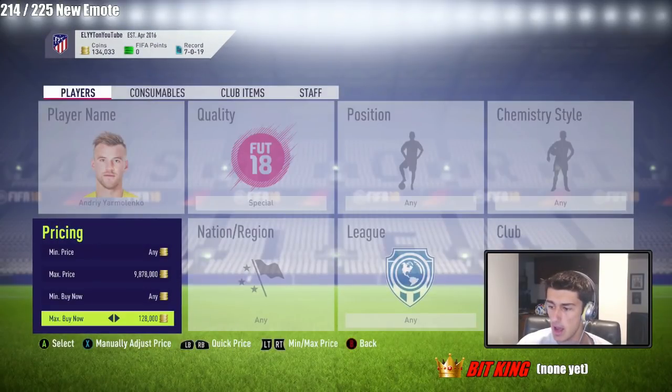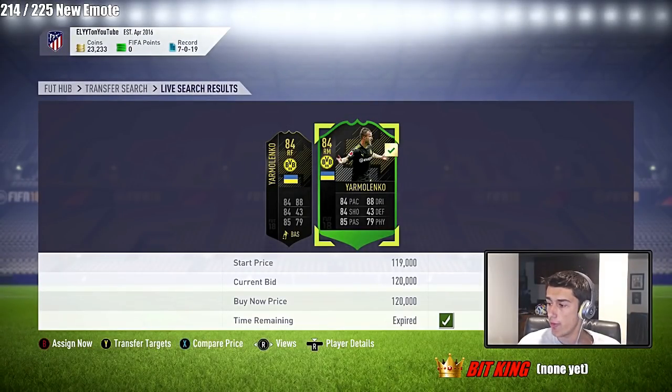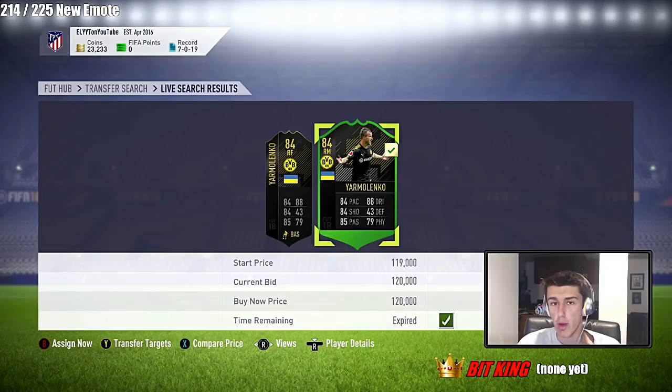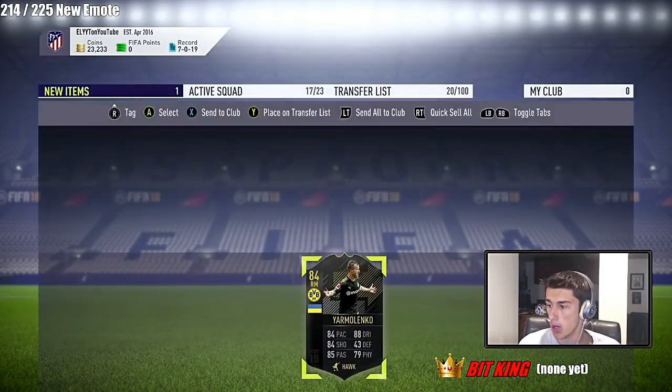We would only need to sell for 125k or more to make profit, so we're already making at least 3k profit right now. I decided to pick up one more for 120,000. It's not a fresh investment but I'll be able to flip this for pretty quick profit even if it's only 2,000 to 4,000 coins per card — that's easy coins and it's fast. There are a lot of them going up on the market right now for about 120,000 or less, and they sell for about 128,000.